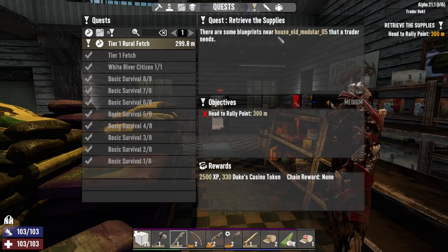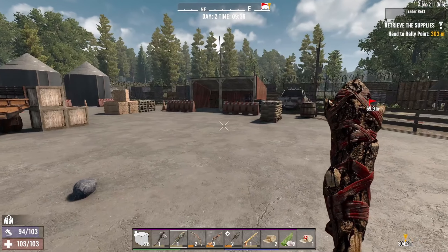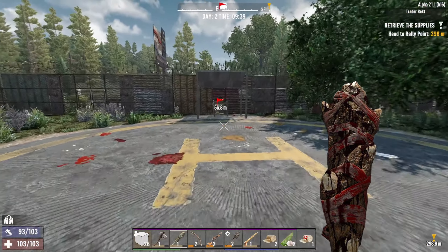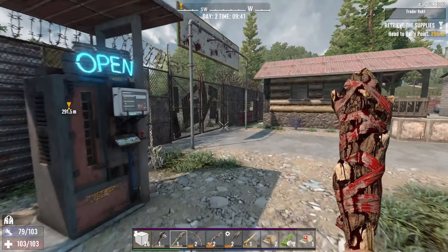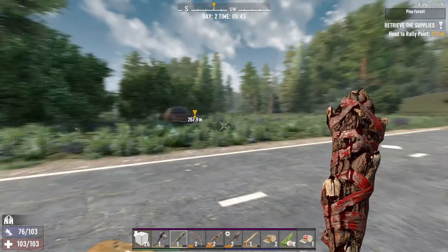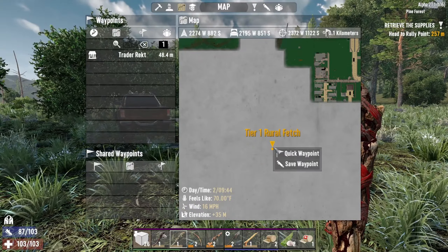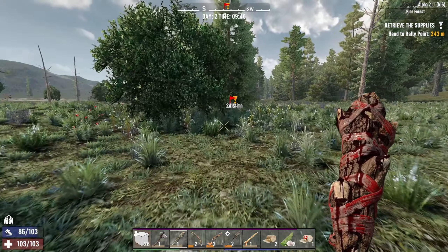There are some blueprints near a household modular that a trader needs. I think there are over 100 unique quests — something like that. I'd like to get my quests done to the point where I get a bike, and then we can travel a lot quicker. Looks like it's fairly close, at least — heading south, southwest.